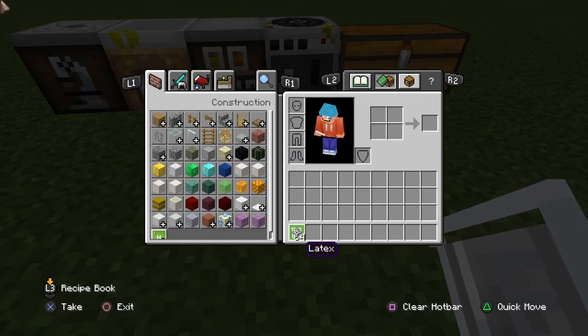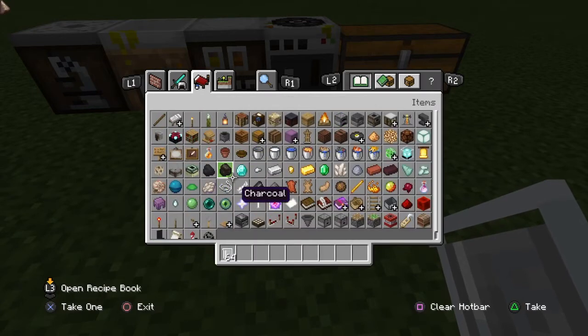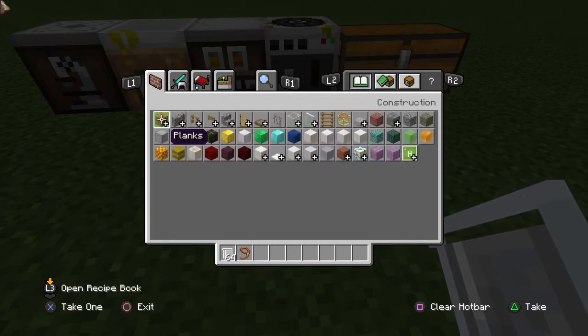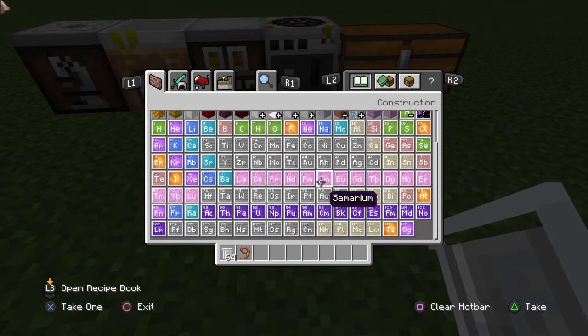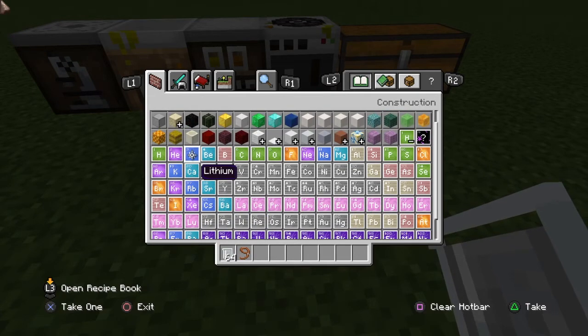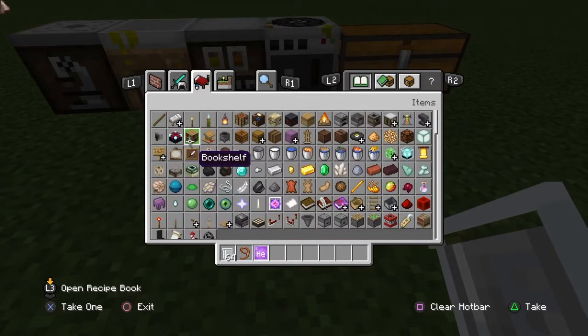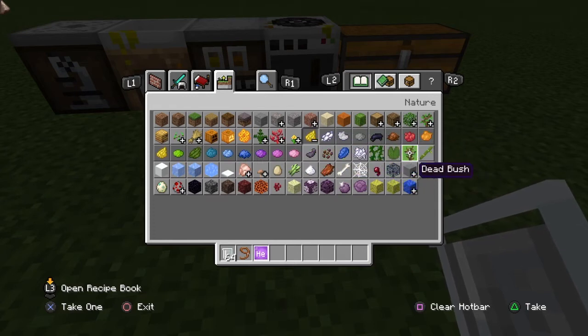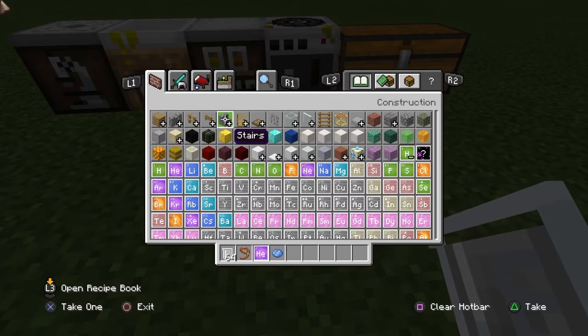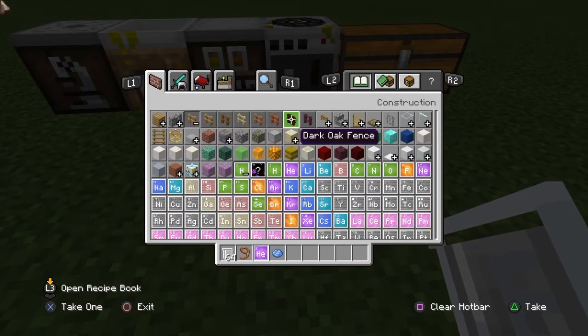The next thing you want to do is get a lead from your inventory, then go and get some helium. The last thing you're going to need is any colour dye of your choice — I'm going to go with blue dye. You'll also want any fence of your choice to place the balloon down, so I'm just going to grab a dark fence.